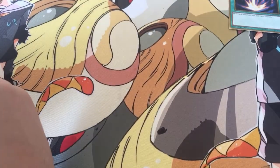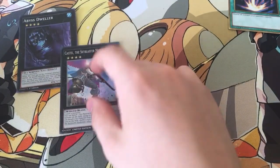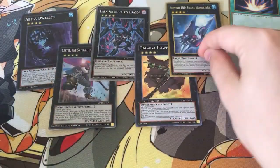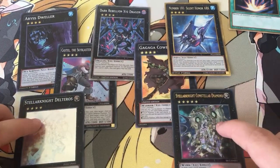Now for the Extra Deck: 1 Abyss Dweller, 1 Castel, 1 Dark Rebellion, 1 Go-Go Cowboy, 1 Honor Arc, 1 Deltaros, and 1 Constellar Diamond.